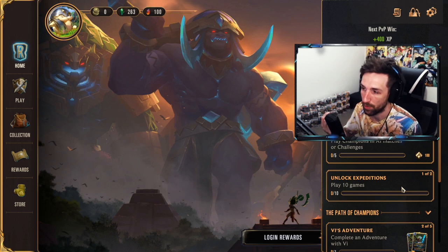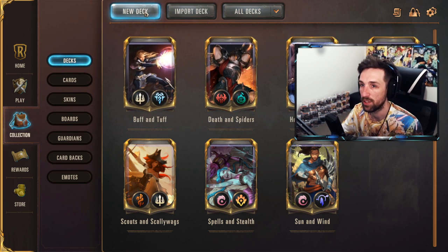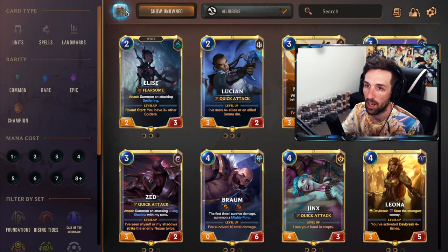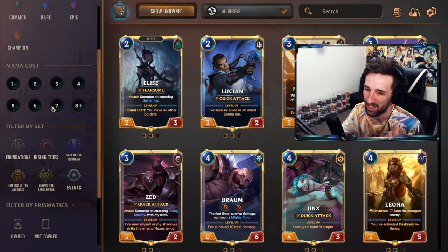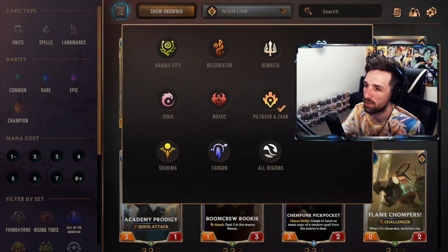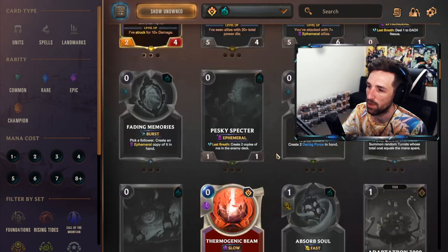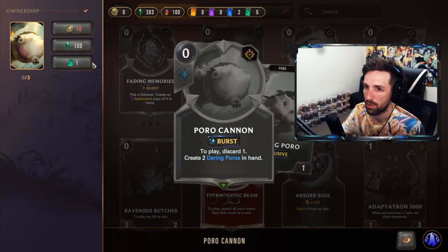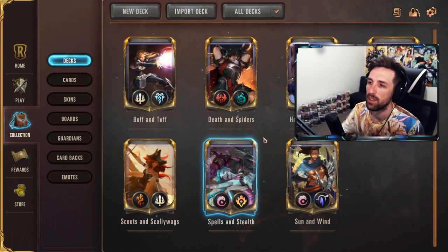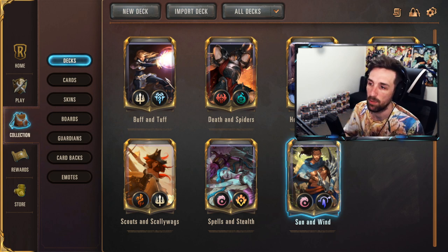But once you've done that, ranked is ready to go. Maybe you're ready to start building your own decks immediately — if you don't want to use the ones that are offered to you, pretty simple. We can go over to new deck, come in here. We have all our collections. We can go through and sort by regions, and also filter by card type, rarity, mana cost — everything you need to do to simplify it as much as possible. Maybe you want to build a Piltover and Zaun and Shadow Isles deck. You have all the cards available to you here, including the show unowned option. We can look at cards that we don't have — maybe we want Poro Cannon. I'm going to go ahead and craft one and put that into my deck.